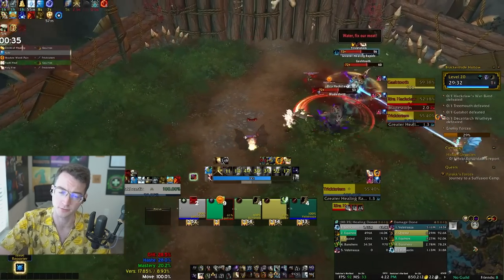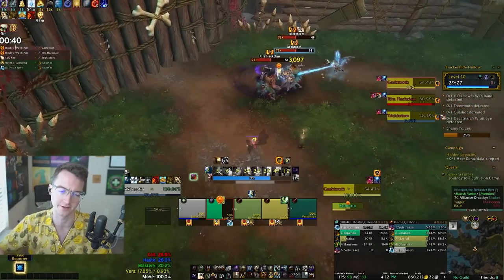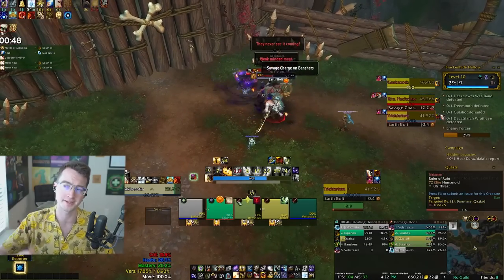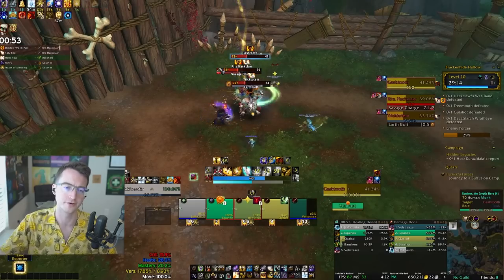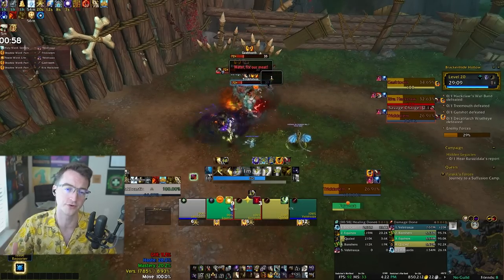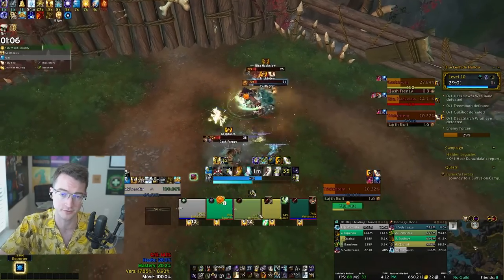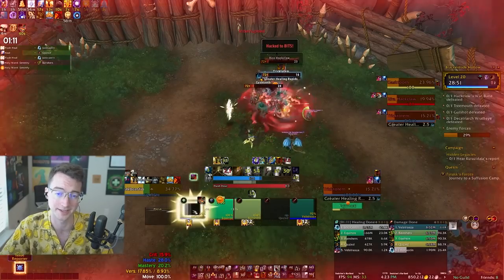Hack Claw, just like the War Scourges, is going to cast a Bladestorm. Gash Tooth is also going to fixate one target and start slamming damage into them shortly after his Grievous attack. So it's really important you top everybody off quickly, then use Pain Suppression, Barrier, Guardian Spirit, Iron Bark, or any externals on whoever is getting fixated. Tank damage is usually not too high, so feel free to fully send those defensives onto the fixated target. A lot of deaths in this encounter come from Bladestorm, so give it the proper respect.